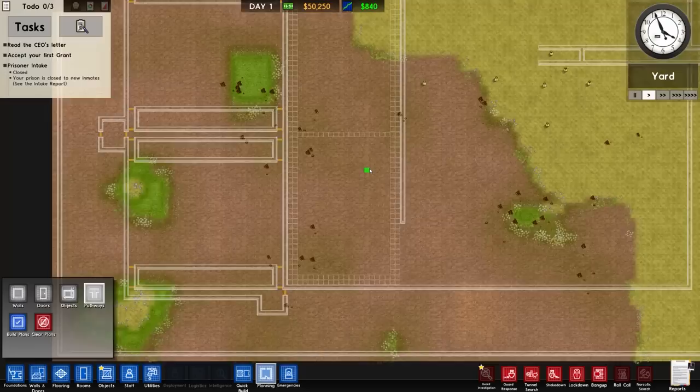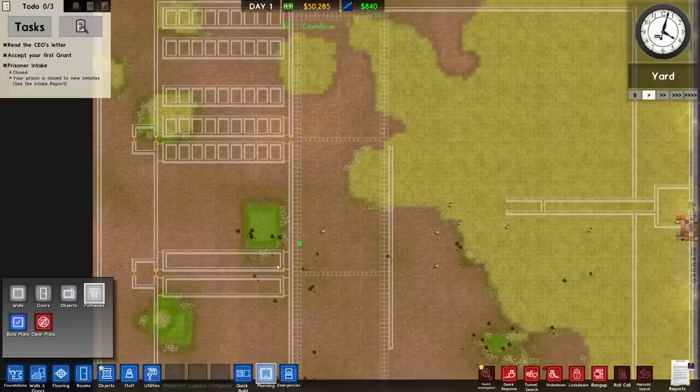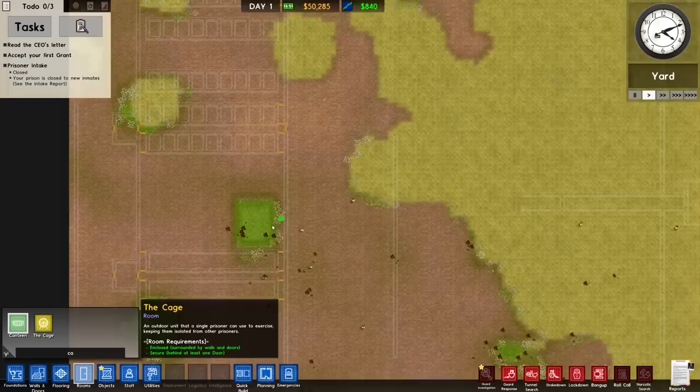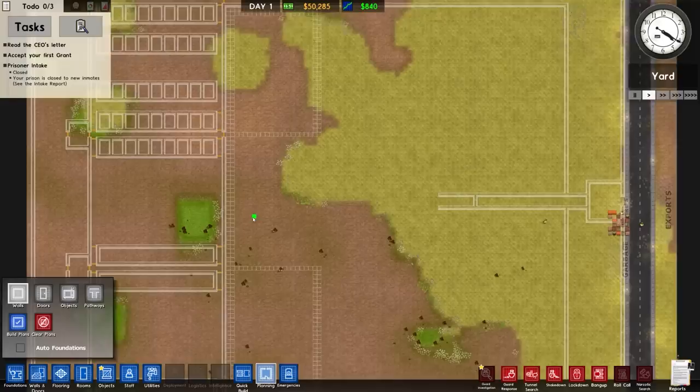The yards themselves - I'm tempted to surround them with fences and have them designated. But we also have new rooms: one is the cage - yeah, the cage - an outdoor unit a single prisoner can use, so we may have to have several cages. Because of that we'll probably make these yards a bit bigger.